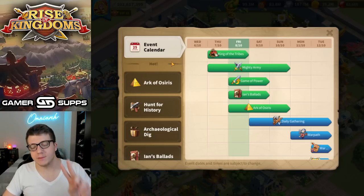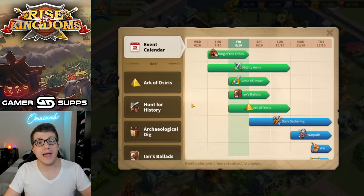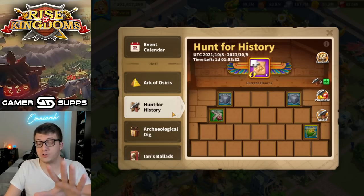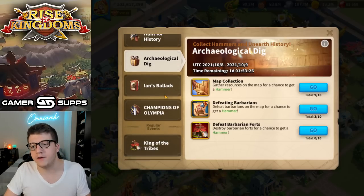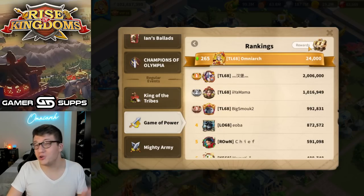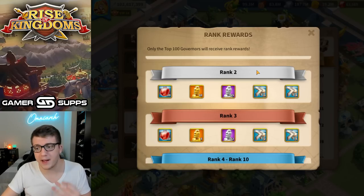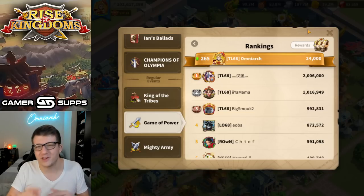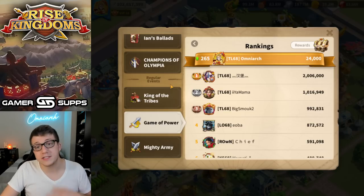The second way to get gems for free is to go into the event calendar and see what events are going on right now and coming up, and do every single one of them. You're going to be grinding out all of the events. Some events don't give gems at all, like hunt for history. For example, this is the game of power event, and most players don't push too hard in these types of events only because they usually save all of their resources for mightiest governor events and Zenith of power. But you can get into the top 20 here and get 300 gems for free.